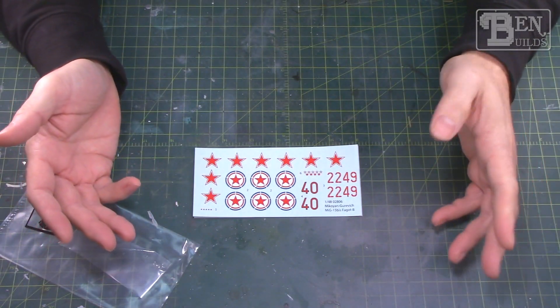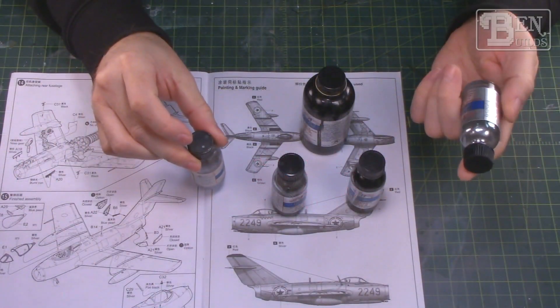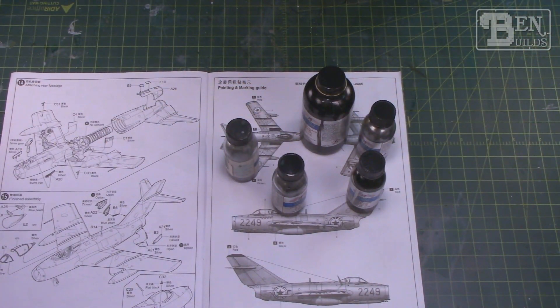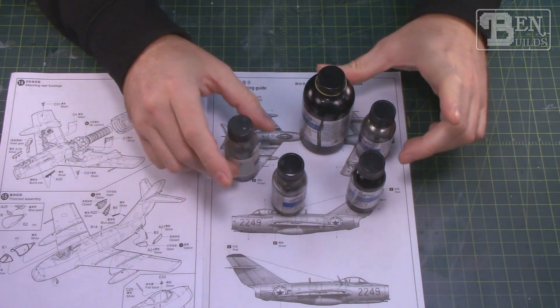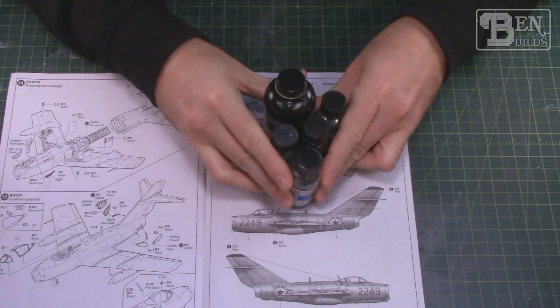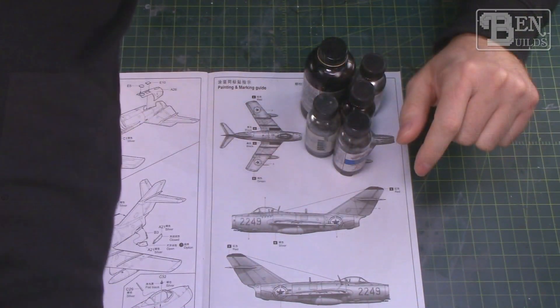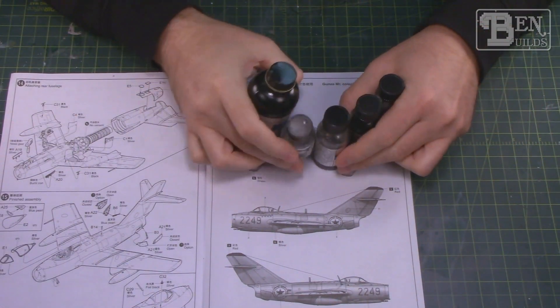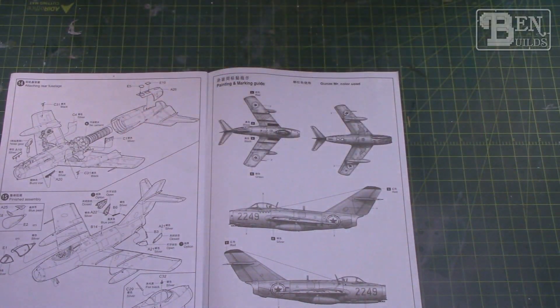For paint I'm intending to use Alclad — I had a great time with it on the Sabre, so I'm hoping to follow the same procedure and get something decent here. I'll take my time polishing out and filling all the openings, though this model looks like it has some tough spots. I could also paint it a more uniform silver, since sometimes MiG-15s were painted with lacquer with aluminum powder in it, which would erase panel variance. But I think I'll stick with Alclad and see what I can do.